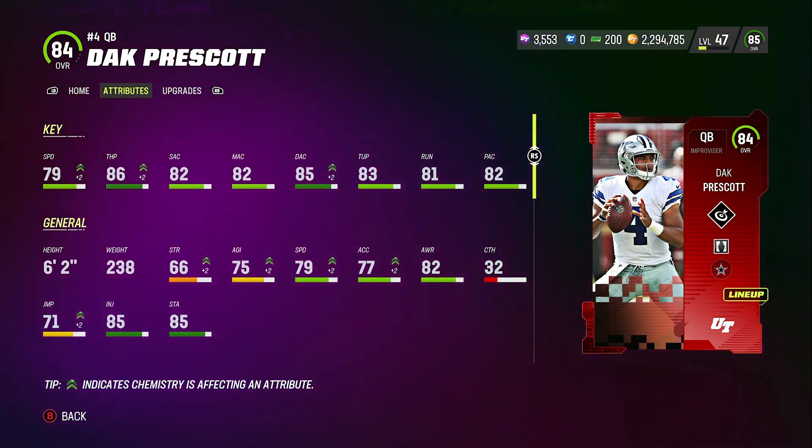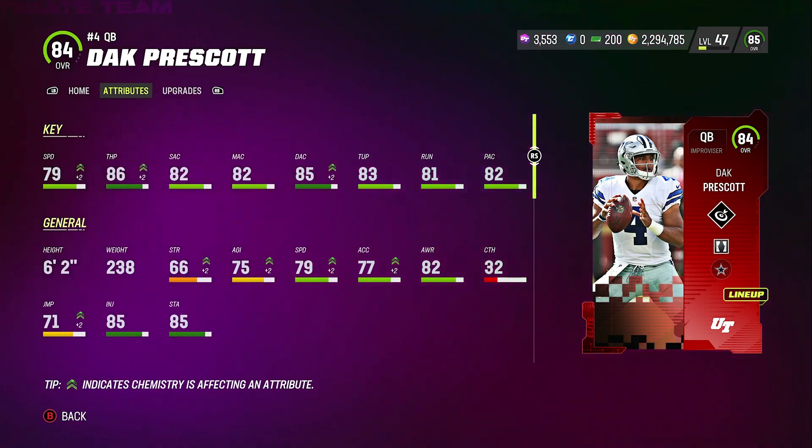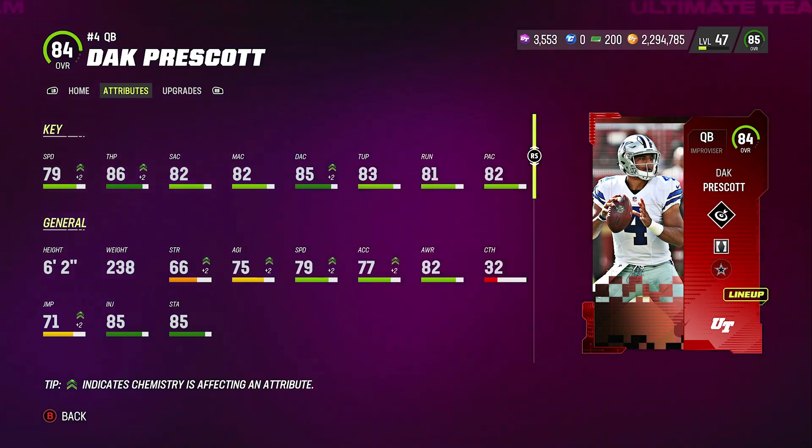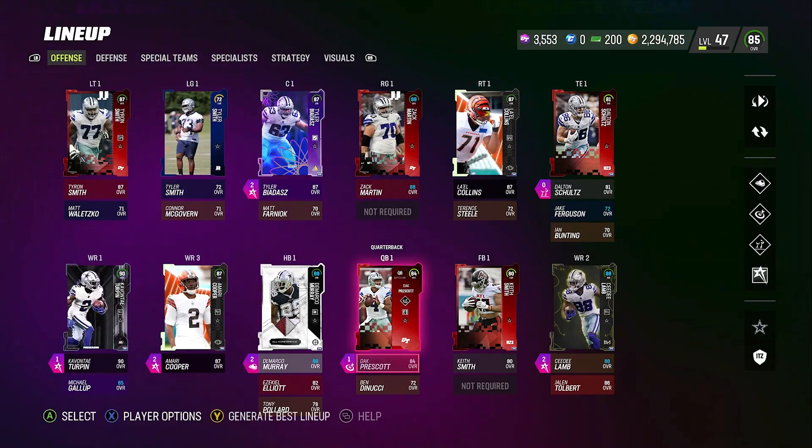For his attributes, I got a good strategy card for him which boosted the QB and made his card a little bit better. He's got 79 speed, 86 throw power which came from the strategy item, 82 short, 85 deep — also from the strategy item — making us more confident throwing deeper. He's got 83 throw under pressure, 81 throw on the run, and 82 play action. He's actually been doing pretty well.